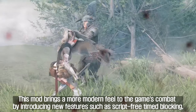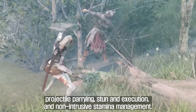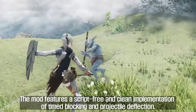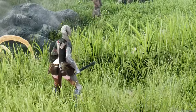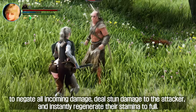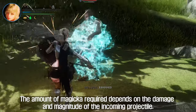The fourth mod I'll introduce you to is Valhalla Combat. This mod brings a more modern feel to the game's combat by introducing script-free timed blocking, projectile parrying, stun and execution, and non-intrusive stamina management. Players can block attacks or projectiles within 0.3 seconds, or perform a perfect block within 0.15 seconds to negate all incoming damage, deal stun damage to the attacker, and instantly regenerate their stamina to full. Projectiles such as arrows and spells can also be blocked using Magicka, with the amount required depending on the damage and magnitude of the incoming projectile.